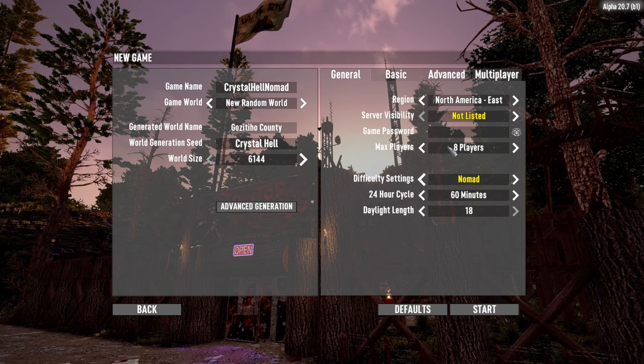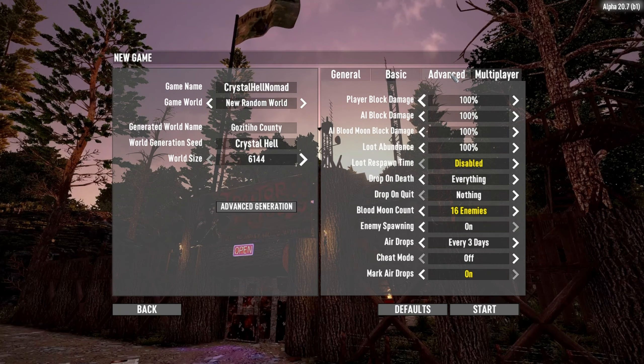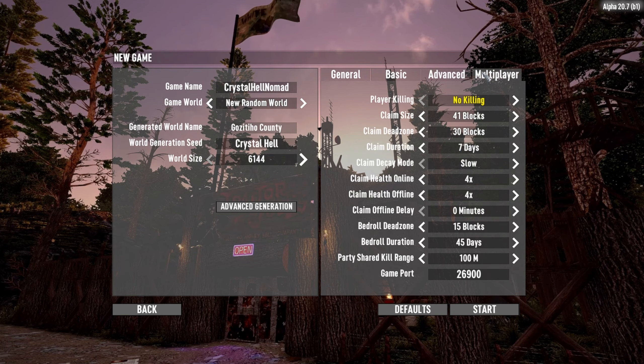Difficulty — I'm going to try out Nomad. Basics, all default. Blood Moon, I'm going to try 16 for now, see how it goes. Multiplayer, all default as well. Claim block stuff doesn't really matter for us. So let's go ahead and start the game.